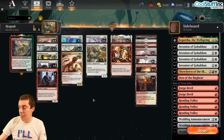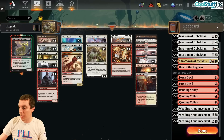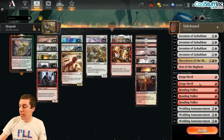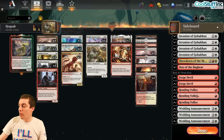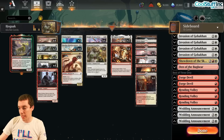19 lands. We've got Invasion of Gobakhan here, kind of like a Thoughtseize effect against combo and control decks. Forge Devil to kill Llanowar Elves and in the mirror. Rending Volley, obviously great. Wedding Announcement is our plan against grindy decks trying to kill us with removal spells and sweepers. And then Showdown and an extra land.